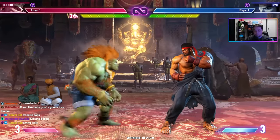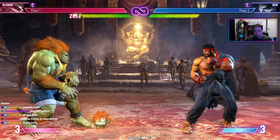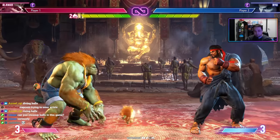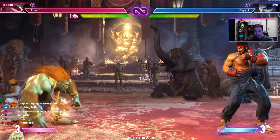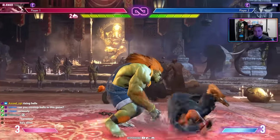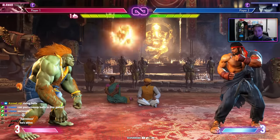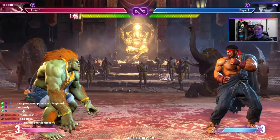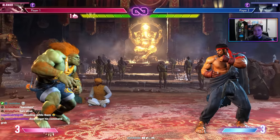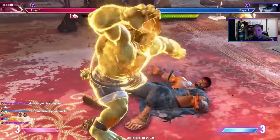Blanka's new tool in SF6 is the Blanka-chan doll. Press down-down punch to throw a doll on the floor — it looks harmless just sitting there. Give it a jump-start with electricity and the little guy will stalk and chase the opponent while Blanka is fully free to move around. With OD electricity, the doll gets amped up and starts jumping at the opponent. The annoying possibilities are endless.